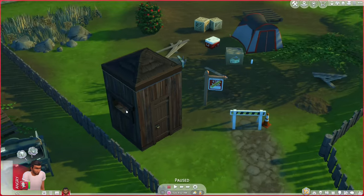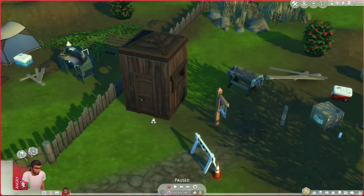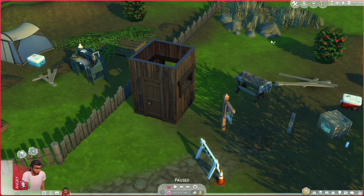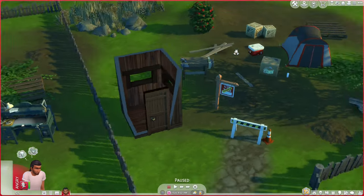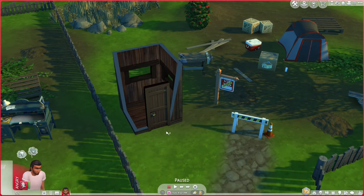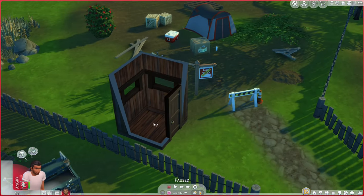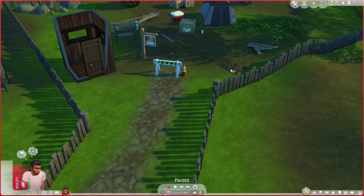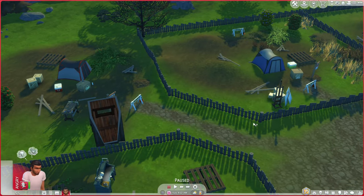I made this little building — it's going to be the move-in building just so people have a front door. I'm not going to put anything in it and he's not allowed to use it for storing items, but it's used as a front door so things like the welcome wagon and visiting different units is possible. I'll move this little building around to whichever lot is currently in progress.